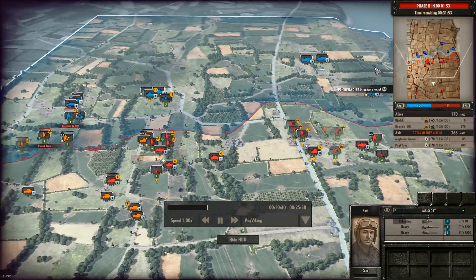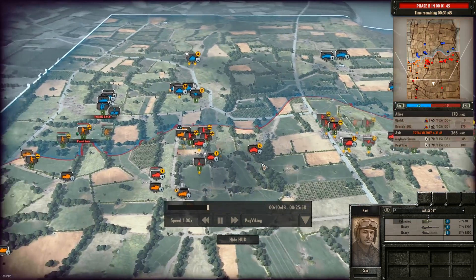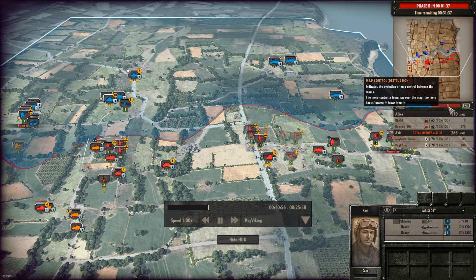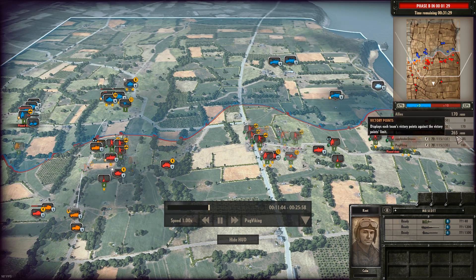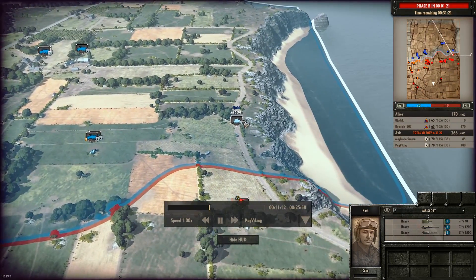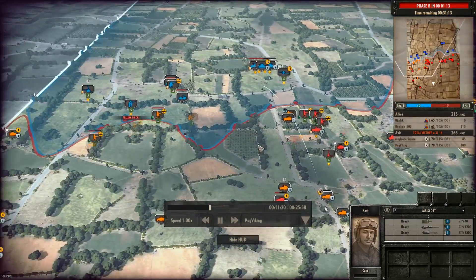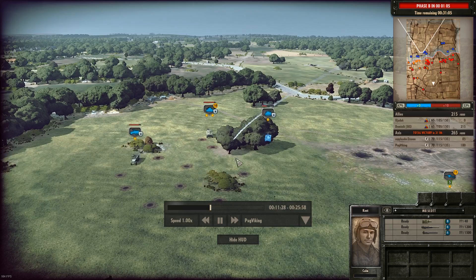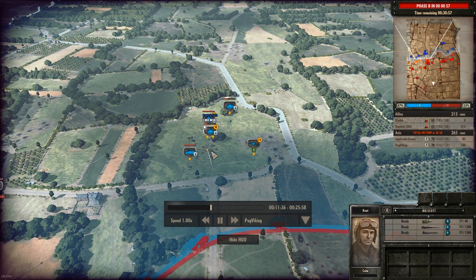For the time being I'm just holding. I'm waiting for us to push into Phase B because Phase B unlocks a lot of heavy units for me, so I can use the Panthers to really push up on the enemy. We're currently leading by plus 10, giving us the advantage over the Allies. We have 265 victory points as opposed to the Allies who have 170. You can see the M Scott trying to push up a little. Some artillery coming in on the tanks, but artillery isn't really good at taking out tanks — though you can get a lucky hit.